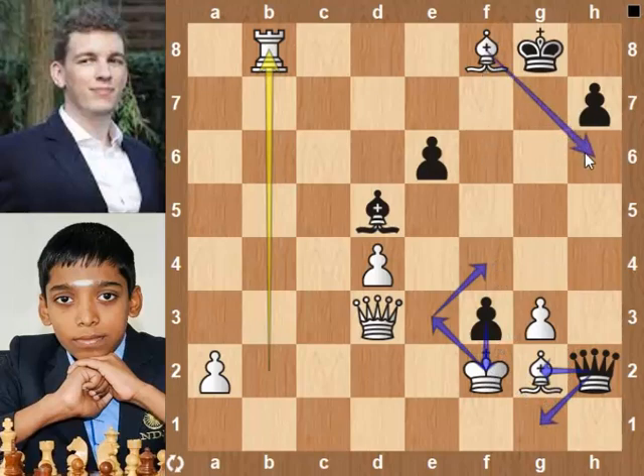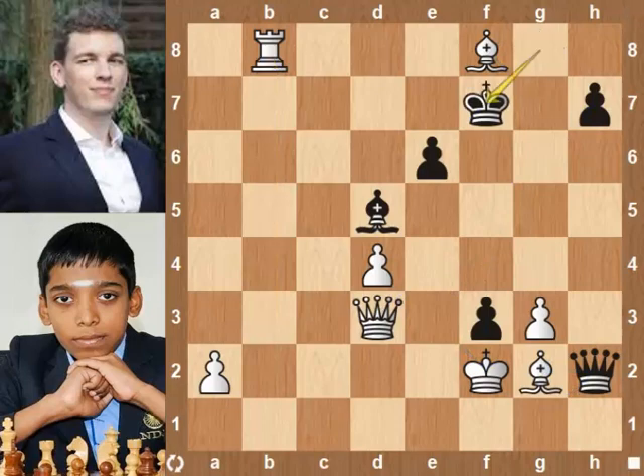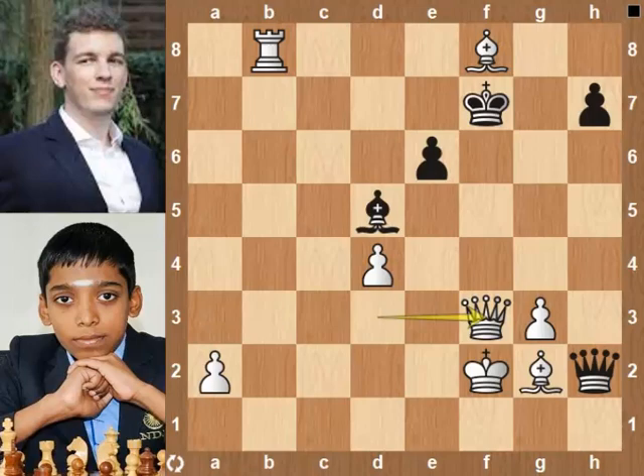Bishop h6 check. King f7. Queen h7, checkmate in next move. Back to the position. Rook b8. King f7. Queen takes f3 pawn with check. Praggnanandhaa has a rook and two bishops for the queen and has a passed pawn. Better is Bishop h6.